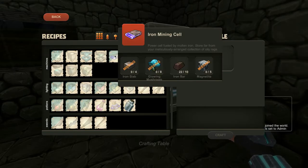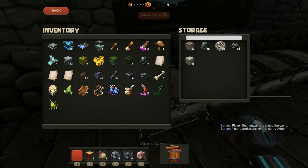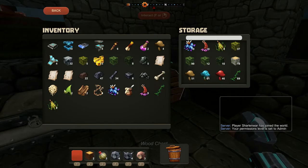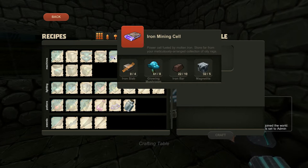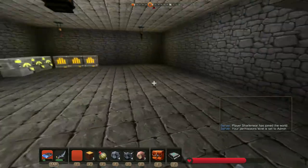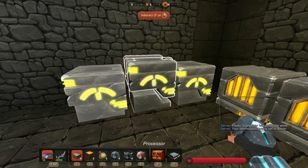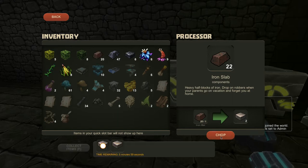I want to make this iron mining cell. We need eight glowing mushrooms, iron slabs, and five magnetite. We've got magnetite here, and that right there is some glowing mushrooms. Now some iron slabs or processors are located downstairs. I want to move the crafting and storage everything down here — drop-off chests upstairs, but down here just processors and boxes. Let's make a couple of these — they take a long time.